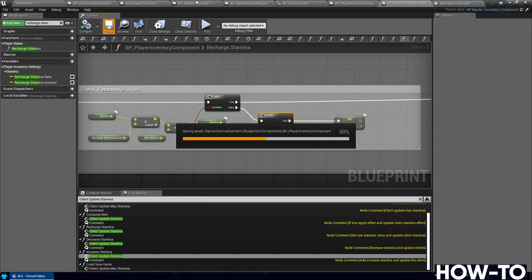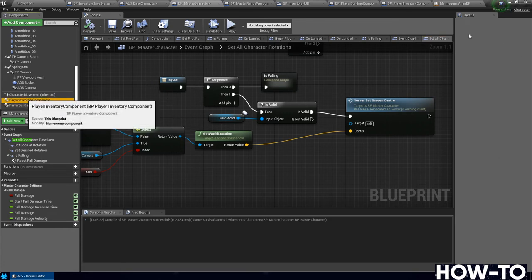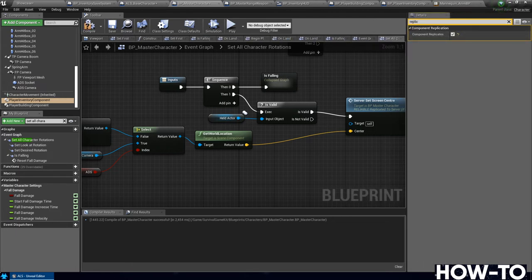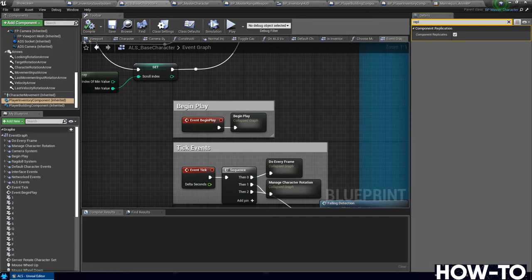Go to the master character. On the upper left, select the Player Inventory Component — the details panel appears on the right. Search for 'replicate' in Search Details, find the checkbox that says Replicates or Replicate Component, and check it. Save. Then go to the ALS Base Character, select its Player Inventory Component, search for replicate again, verify that it's already checked, and save.